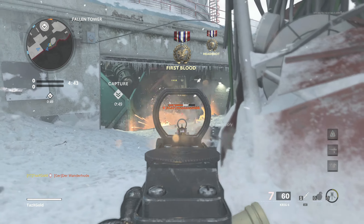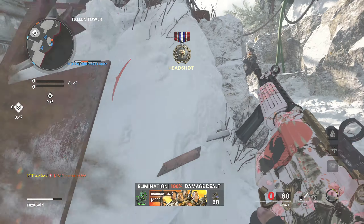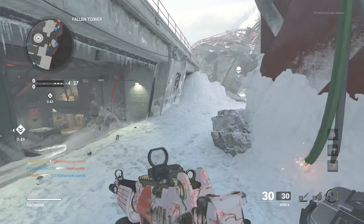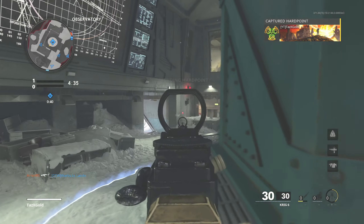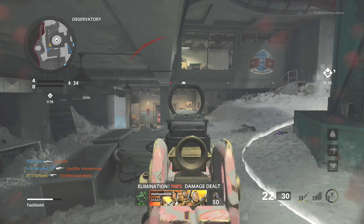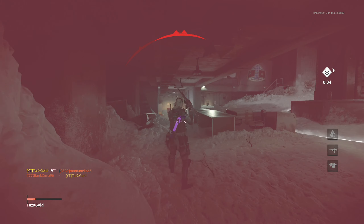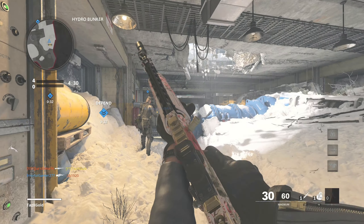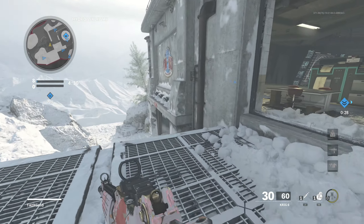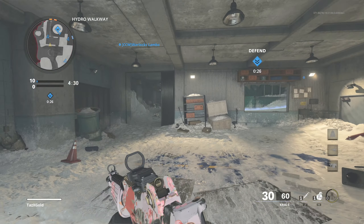This is a Krig 6 best class setup. I've changed it slightly from the last time I used it, and we've had a lot of changes happen recently in Black Ops Cold War — assault rifle attachments being changed across the board. There's a lot going on, people trying to work out what's the best AR, SMG, sniper, shotgun, all that good stuff.